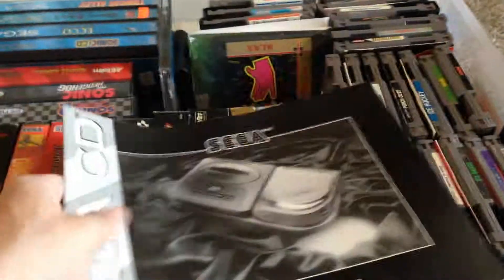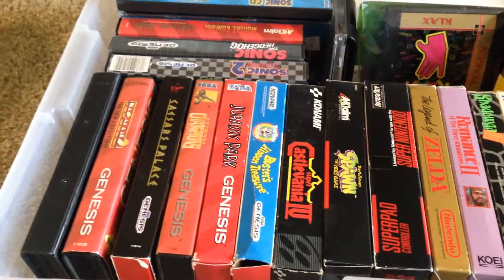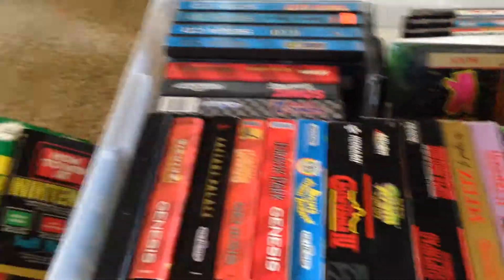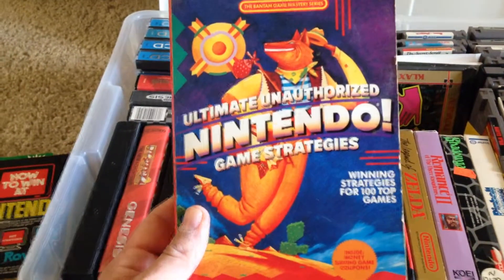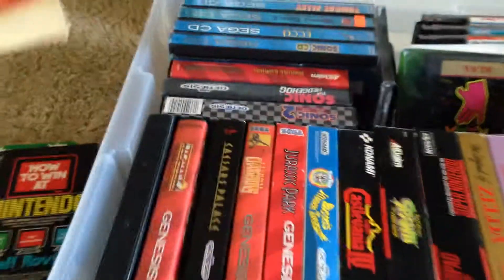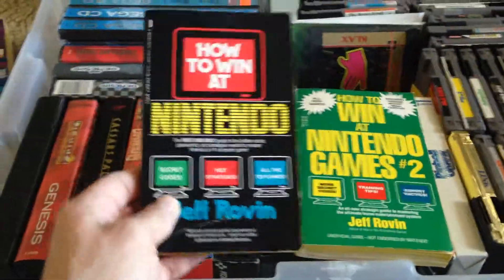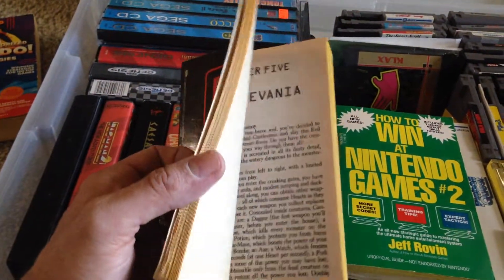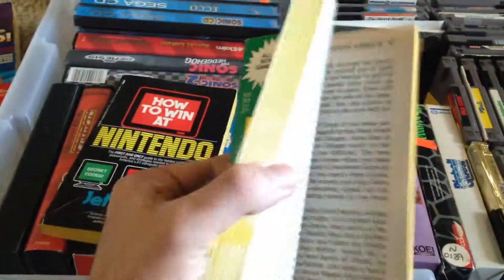Instruction manuals. User's Guide for the Sega CD. And we also have a couple of instruction manuals and whatnot. We also have books — 'Ultimate Unauthorized Nintendo Game Strategies.' Remember before the internet, when you actually wanted to know how to beat Nintendo games, you had to go buy these books? This was before GameFAQs. You had to read the book to beat the game.